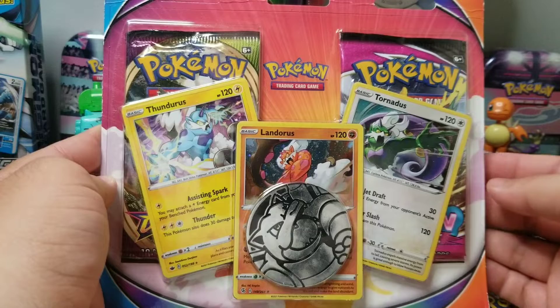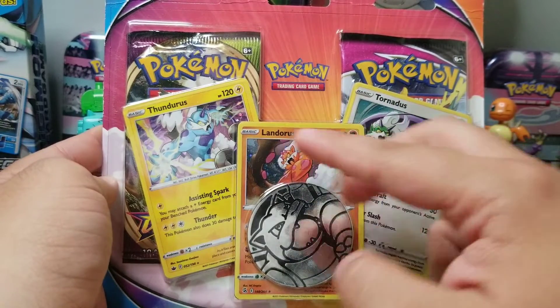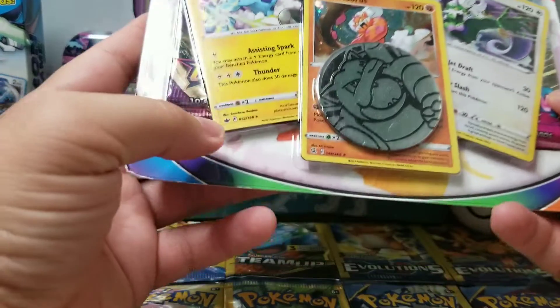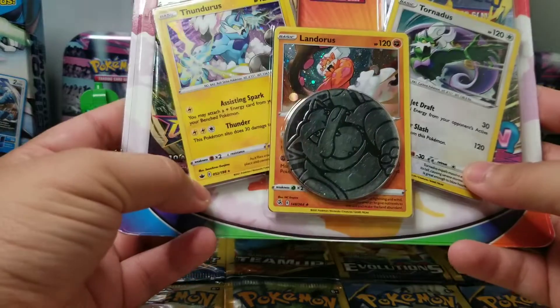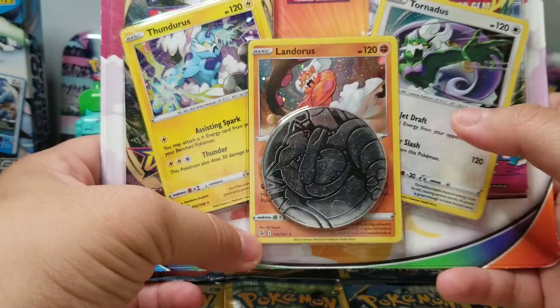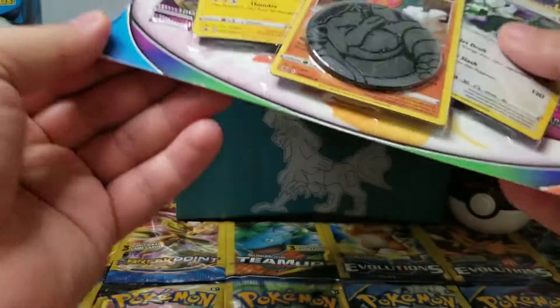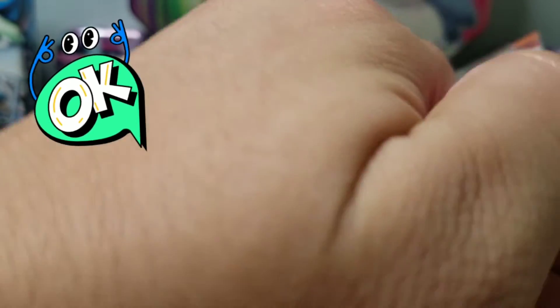Alright guys, so I actually picked this up from Walmart. I really like it. I've only seen this Tornadoes card — I've never seen these two other versions. And they look to be from different sets. I think that's the Chilling Reign logo. Maybe this is Fusion Strike and we'll see what that one is. So guys, if it's your first time on this channel, I really appreciate the support. Make sure you hit the thumbs up and wish me good luck on these packs.